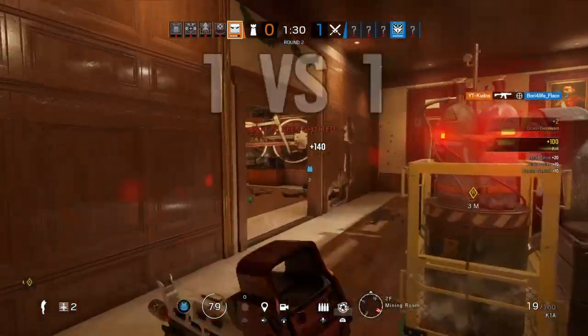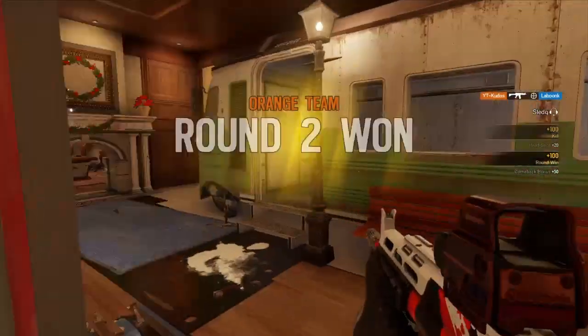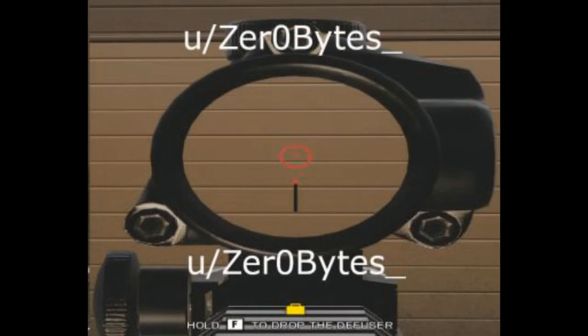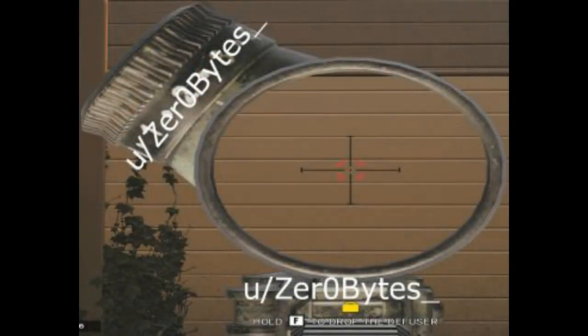He managed to find pictures of these sights — I'll show them on screen — and they definitely look like new sights. We are getting them next season, which would align with the ADS sensitivity change for new scopes. Zero bytes also managed to find individual sensitivities for a 1x, 3x, 4x, 5x, and 12x scope. Going back to what Ubisoft said about updating ADS sensitivity so you can change it for each different zoom level, that matches up with the leak that we're getting a 1x, 3x, 4x, 5x, and 12x scope.